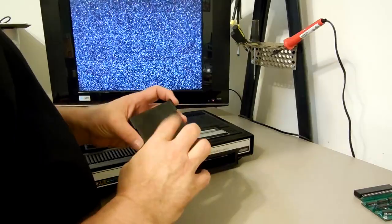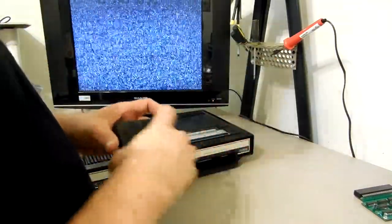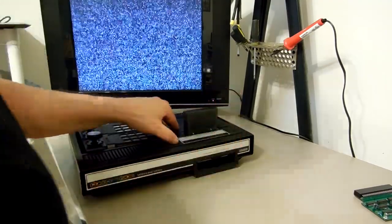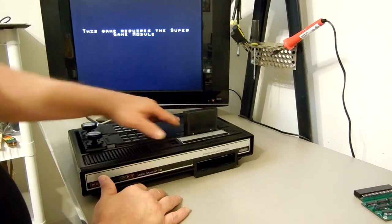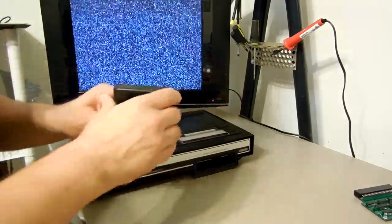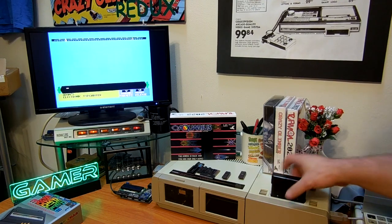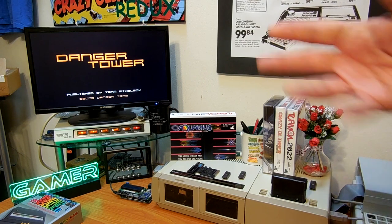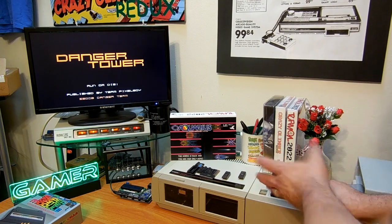I burned an EEPROM with a 32k ROM image of a game that requires a super game module. First on a stock ColecoVision with no super game module: the game says it requires a super game module. Now over at the atom with the same game — you can see Danger Tower plays with no issue on the atom. You just don't have sound because there's no super game module, but it plays fine.